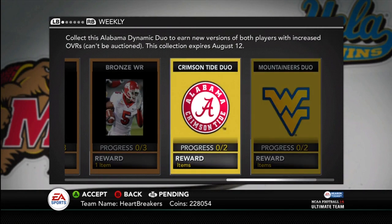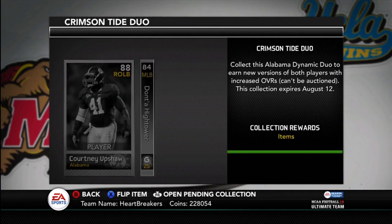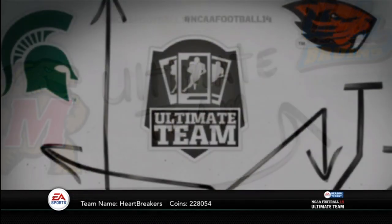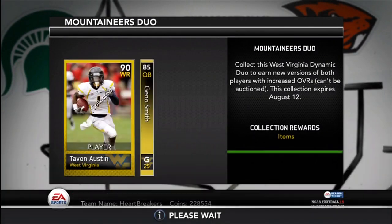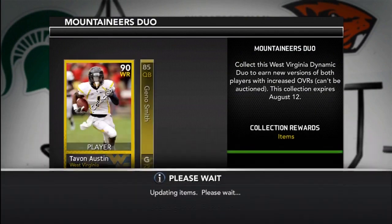It's called the Duo Collection. We got the Mountaineers and the Crimson Tide. For the Crimson Tide, you got Courtney Upshaw and Dante Hightower. I couldn't find Dante Hightower on the auction or I would have bought them both out. But lucky for you guys, I did already have Geno Smith and Tavon Austin, so I didn't have to worry about going out and buying them. So I could just do this collection straight up and see what I get.